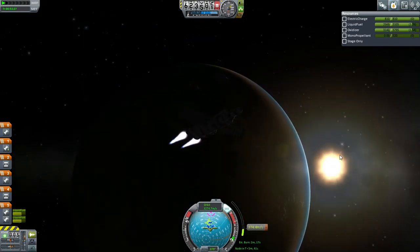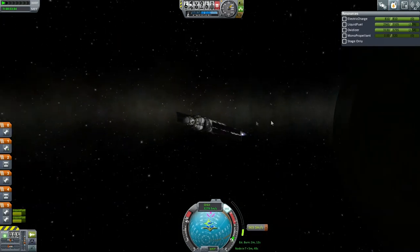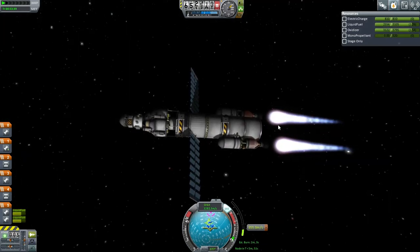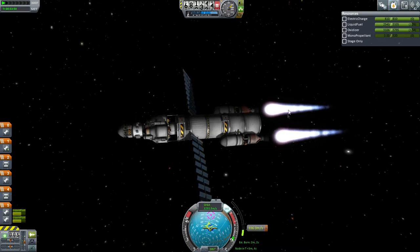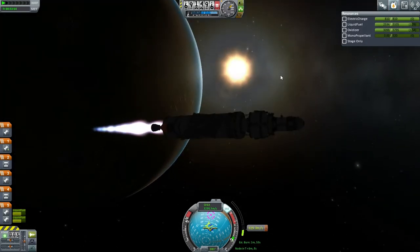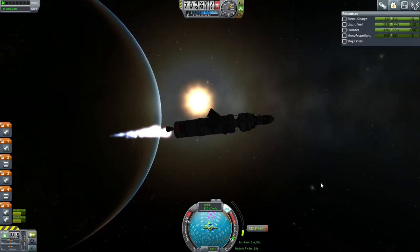Still got a couple of minutes left. Let's take a look at our ship — it's got a little bit of an oscillation going, which worries me. This is what it looks like in its current configuration. Looks pretty good for an interplanetary ship. We've got a nice little sunrise here, so we get a nice silhouette. That's a nice sight.